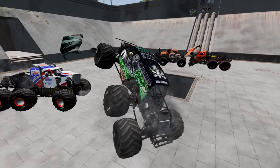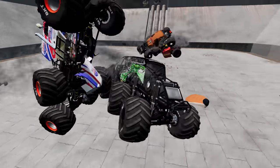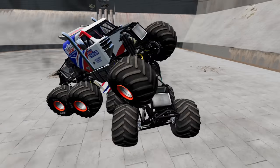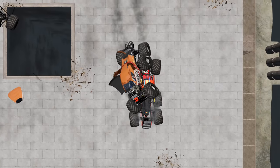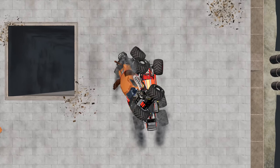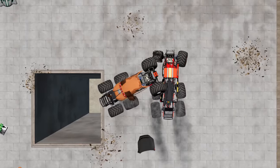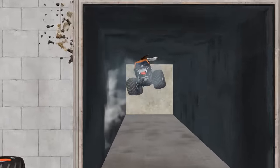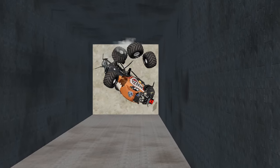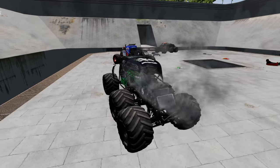Grave Digger going right after Lucas Stabilizer with a huge splash. He almost goes off the edge. Look at Lucas Stabilizer — he is crushing Grave Digger. Check out the battle between Monster Mutt and Barefoot. Barefoot's making some moves here, and Monster Mutt is eliminated. Barefoot was not messing around. Here's the battle between Grave Digger and Lucas Stabilizer.